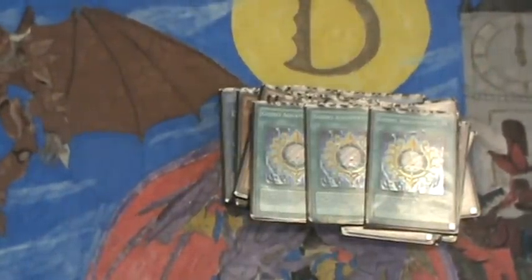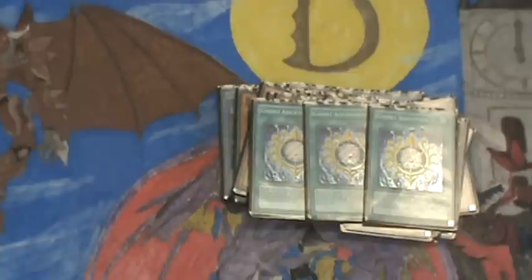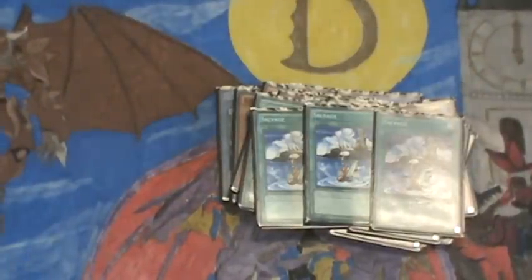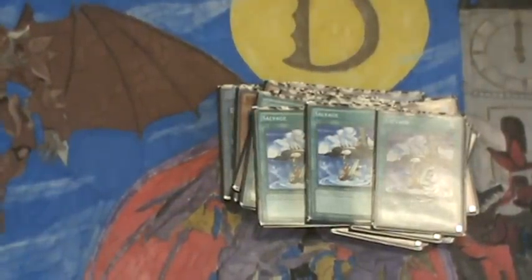Let's move on to the spells and traps. Three Aquamirrors — the staple. This is the only type of Aquamirror I use because most of the others kind of hinder you in some way. Three Salvages — good for bringing back Shadows, Visions, and Abyss, pretty much any of my Gishki monsters that are not rituals in my deck. It gets really crazy if you have one in your hand — I've brought out multiple rituals in one turn using it.